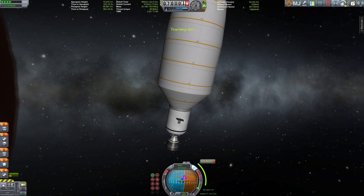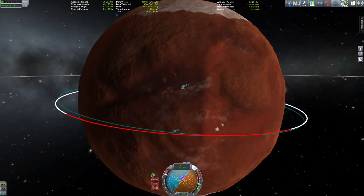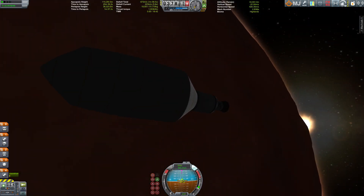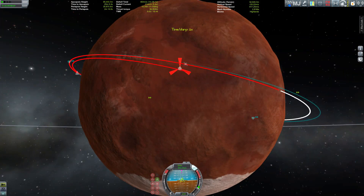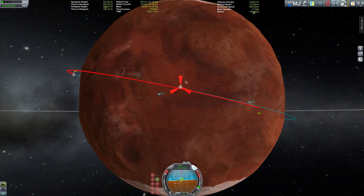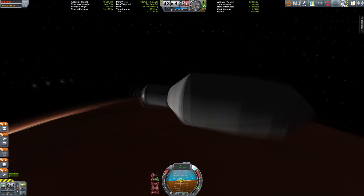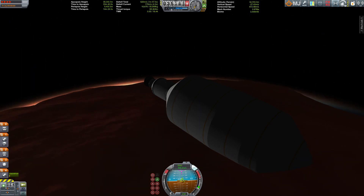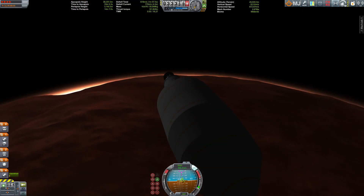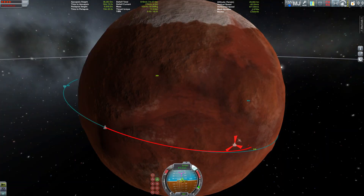Hello everybody and welcome back to The Martian in Kerbal Space Program. We're already around Duna, and this is one of the final pieces of the puzzle of what needs to be on the planet before the crew can arrive. In this really huge fairing are some more parts for the habitation module — in the end it will be a nice little habitat.